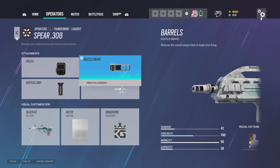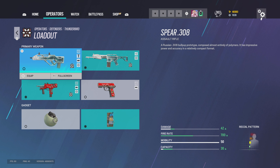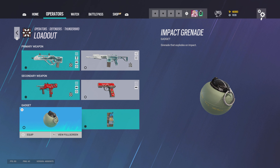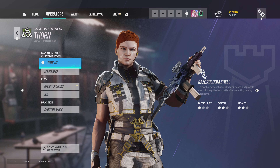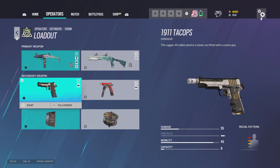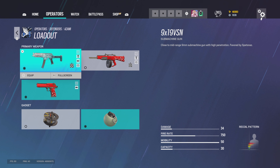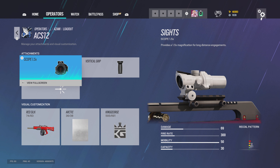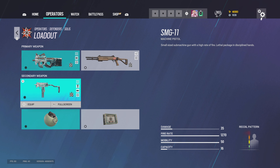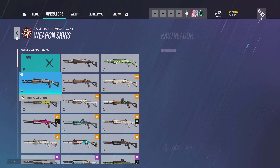For Thunderbird I run hollow A, muzzle brake — actually switching to red dot C — and hollow C, and nitro cell, since I'll probably use the pistol more often. For Thorn I run red dot C, flash hider, vertical grip, and the 1911 with deployable shield. For Azami: red dot C, flash hider, vertical grip, same setup. For the ACS-12 it's 1.5, vertical grip with impacts. For Solis I use red dot C, compensator, and the SMG-11 setup I've been using throughout. Impact grenades.